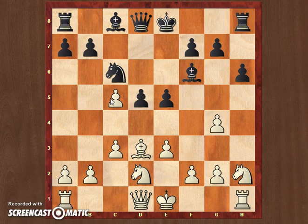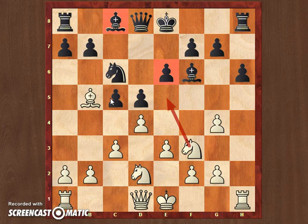I prefer not to give black any kind of attacking chances, since my opponent seemed to be a really good attacking player, so I went for bishop b5. My idea after bishop b5 is to play knight e5, blockade the pawn on e6, and make sure the bishop on c8 remains closed by its own pawns.